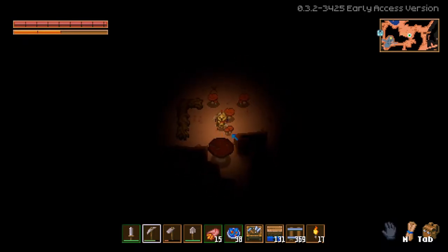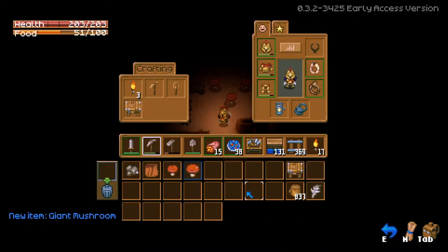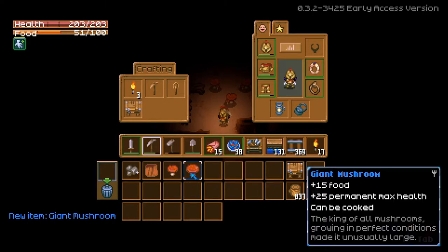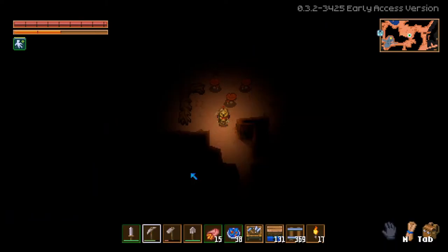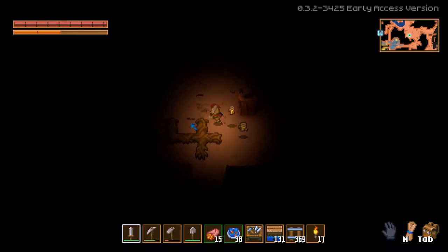Here's some mushrooms — oh there it is, look at this guy. It's a giant beast — giant mushroom. So this will give us 15 food and 25 permanent max health. What we're going to do is take this back to base and I'm going to try to cook it.